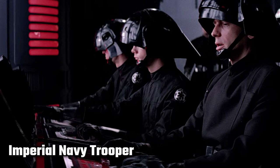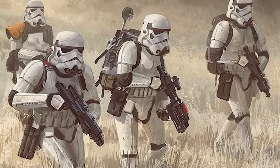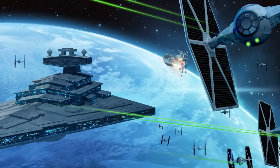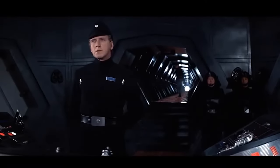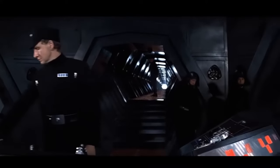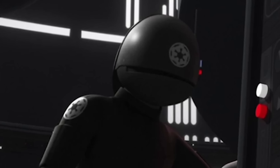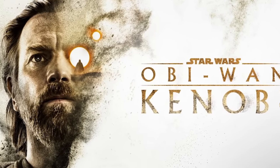The Imperial Navy Troopers, otherwise known as Imperial Fleet Troopers — just as white Stormtroopers were the troops of the Imperial Army, Naval Troopers were the troops of the Imperial Navy, and were generally stationed aboard Star Destroyers and other Imperial installations. They first appeared aboard the Death Star in A New Hope, but have since been seen in Rogue One, Star Wars Rebels, Battlefront II, Tarkin, Solo: A Star Wars Story, and the Obi-Wan Kenobi series.